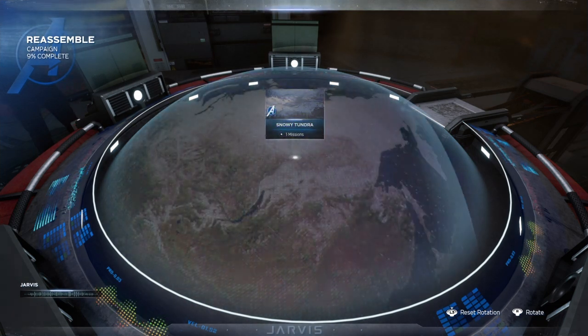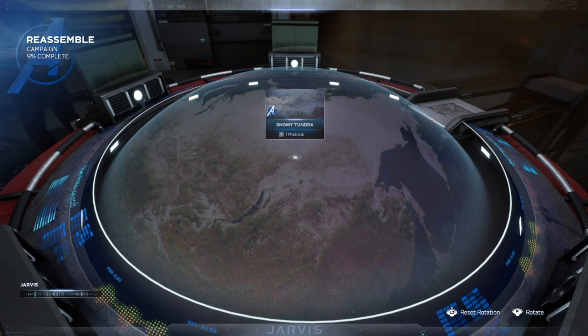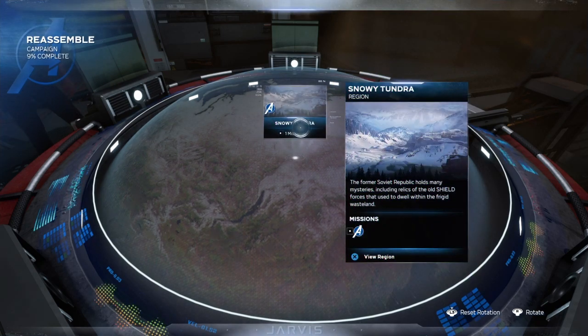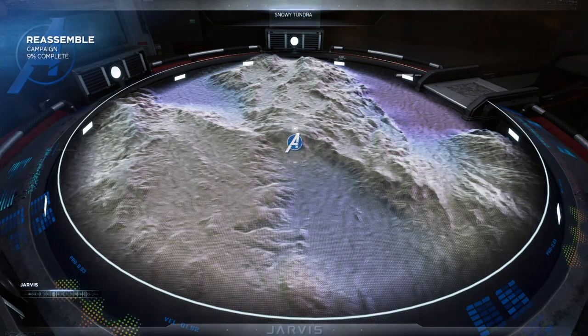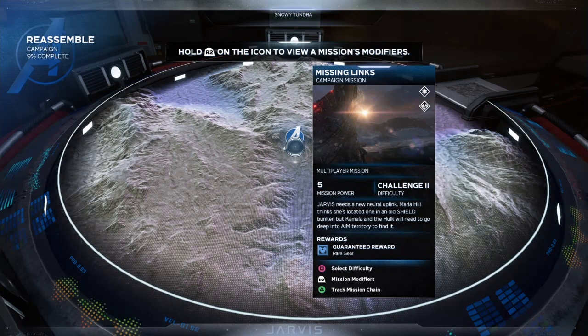Use the War Table to set the Quinjet's destination for your next mission. The coordinates Commander Hill provided lead to an installation in a remote Tundra region. I have marked the location on your War Table. Missions critical to your investigation of AIM will be marked with the Avengers A. Some missions will contain enemies with special abilities and modifiers — it would be wise to examine a mission's modifiers and plan your loadout accordingly. AIM forces in this region use cryotech weaponry — equip any cold protection gear to better your chances. Mission Power 5, World R2.